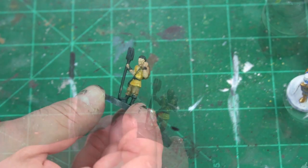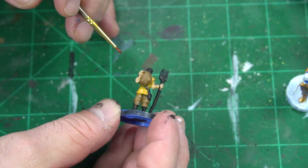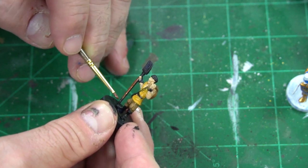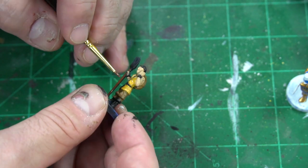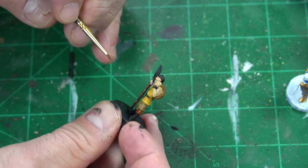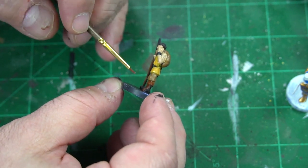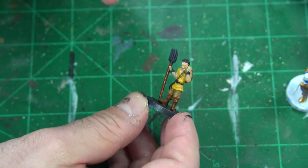I accidentally ran the camera but you missed me putting the flesh in — all it is is Kislev Flesh, just hit all the flesh areas, his arms and so forth. Next we want to take some Mournfang Brown, a nice dark brown, and get the pitchfork ready, go around the belt area, and do the boots. Just work that right in there, get his boots set and his belt line set.